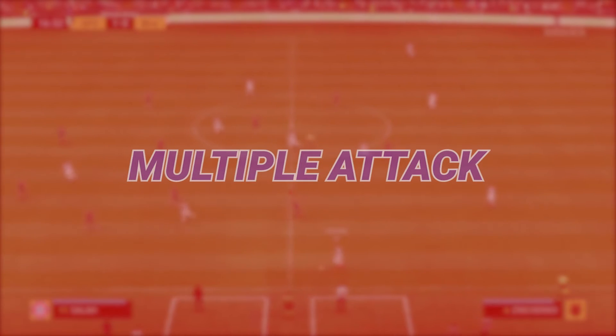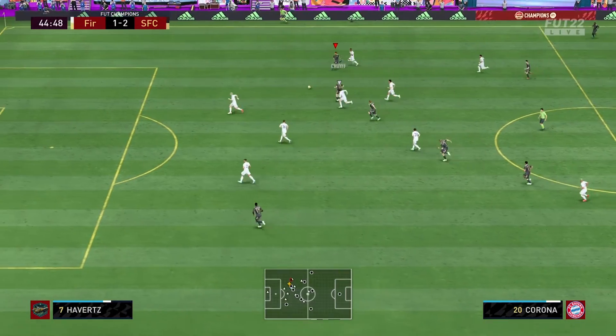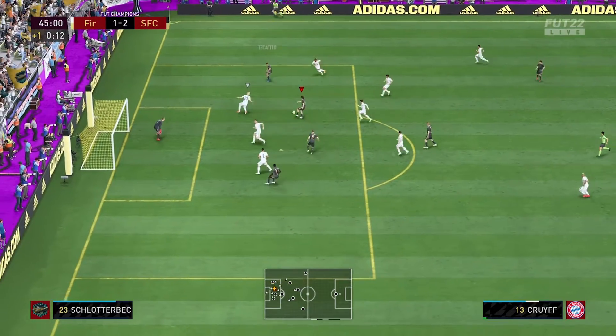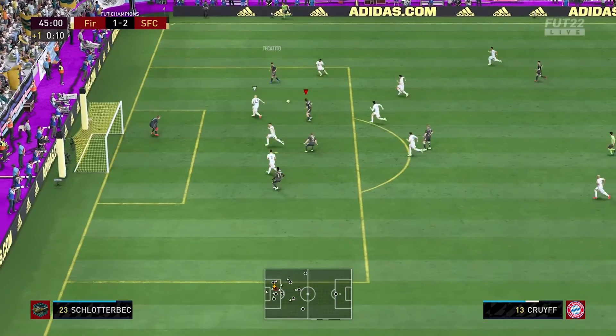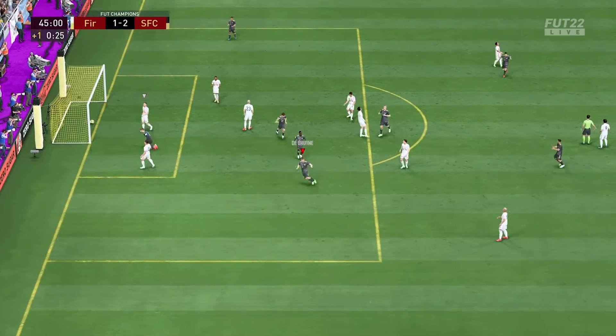Let's see some strengths and weaknesses of this formation. This formation is very attacking and super solid — you have two strikers, two wide midfielders, and one CAM to attack, and two holding midfielders to pivot, giving you various options to score. This formation is cracking at the moment in FIFA 22.